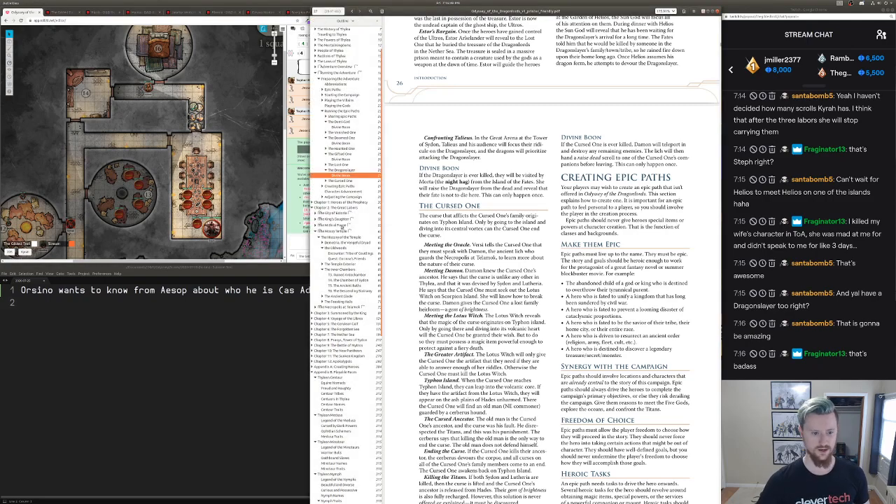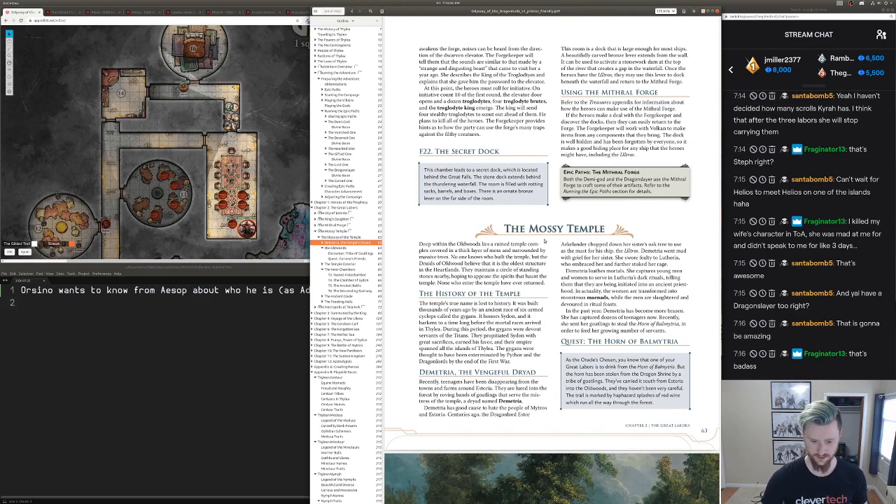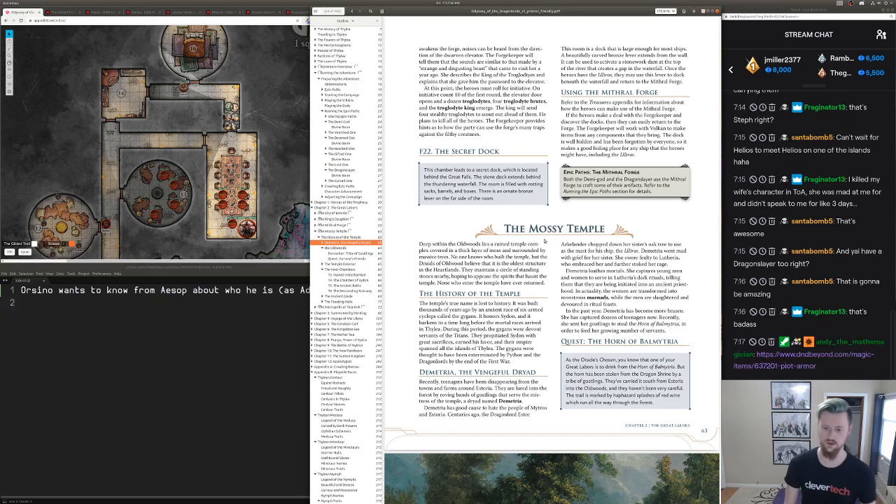Mossy Temple — Demetria, let's learn about Demetria. Teenagers have been disappearing from towns. Lord of the Forest, goatlings. Estor Archalander chopped down her sister's oak tree to use as a mast for a ship. Demetria went mad with grief, swore fealty to Lutheria, and loathes immortals. She captures young men and women for Lutheria's dark rituals, telling them they're being initiated into an ancient priesthood. The women are transformed into monstrous maenads while the men are slaughtered and devoured in ritual feasts. In the past year, Demetria has become more brazen, capturing dozens of teenagers, and recently sent her goatlings to steal the Horn of Balmythria.